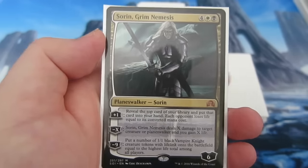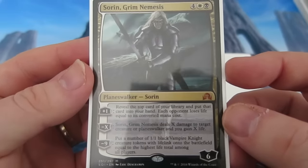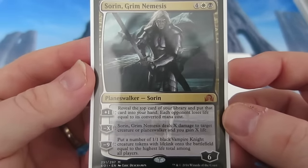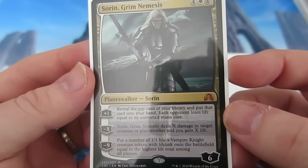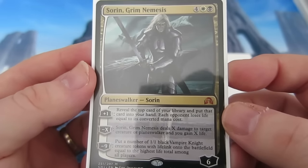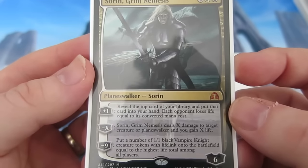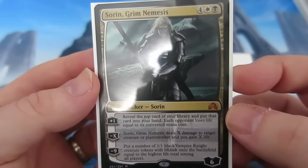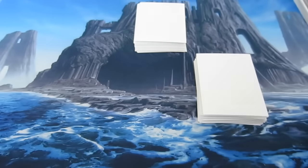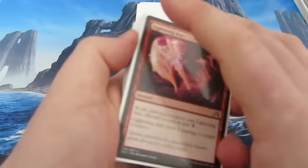Then we have Sorin, Grim Nemesis — absolutely a beast of a card in testing so far. It costs six to come down; you can reveal the top card, put that card in your hand, and each opponent loses life equal to its mana cost — which is great since we've got a lot of big stuff. The minus-X deals X damage to a target creature or planeswalker and you gain that much life. It's got a big minus-nine as well. I've got one at the moment but it's doing pretty well.